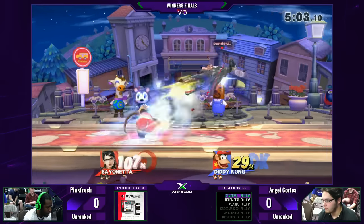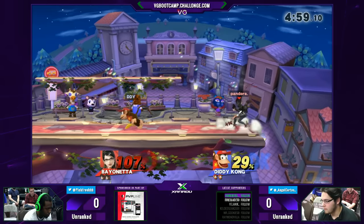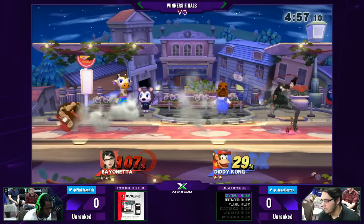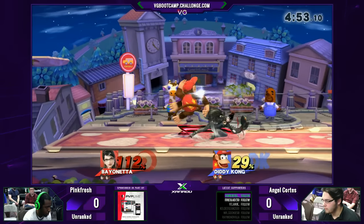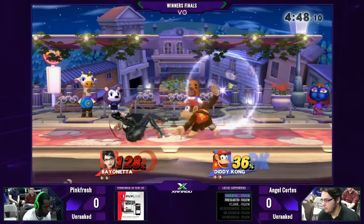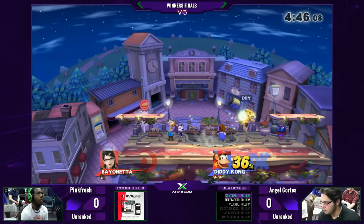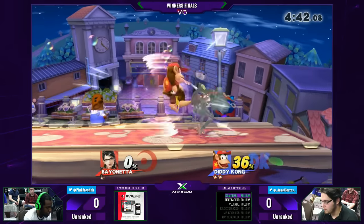All it takes is one down tilt to get it started. Smart stuff from Angel — got the trip on Pinkfresh, recognized he wasn't in a position to escape, so just down smash covering two options at once. One of the unique things about this matchup is that the banana hits Bayonetta in a really weird way, so sometimes conversions won't work, but if you time it just right, Pink's going to be down a stock.